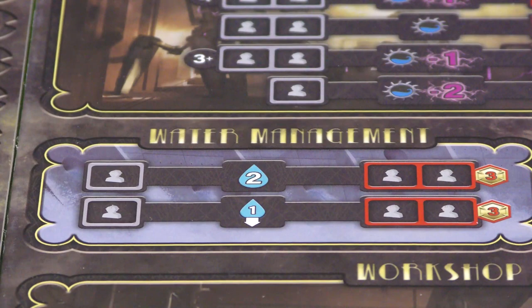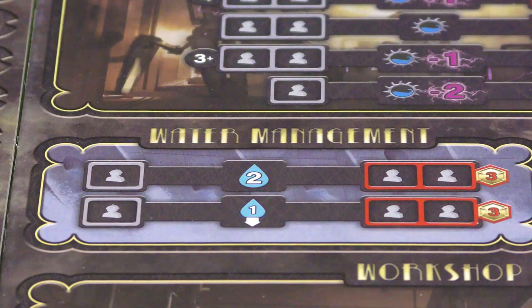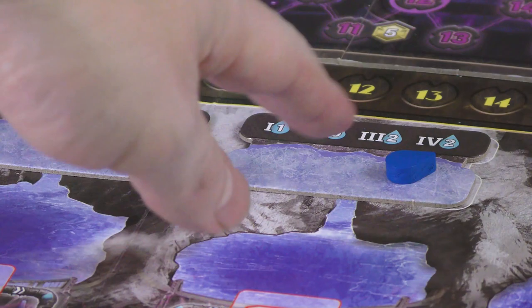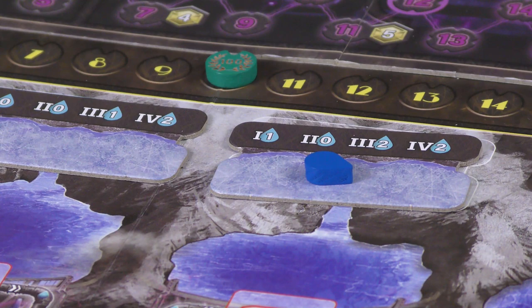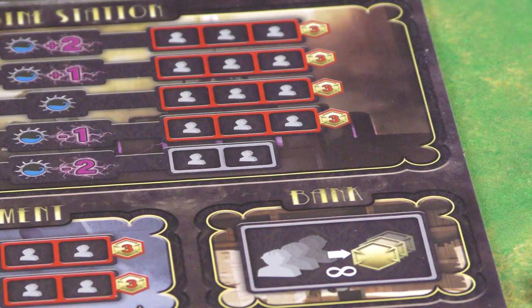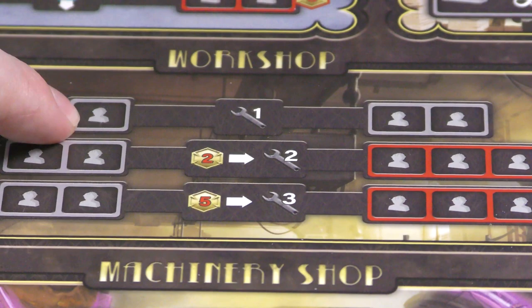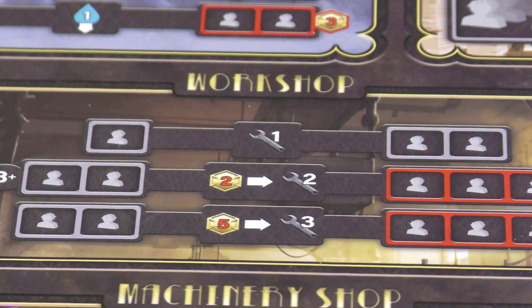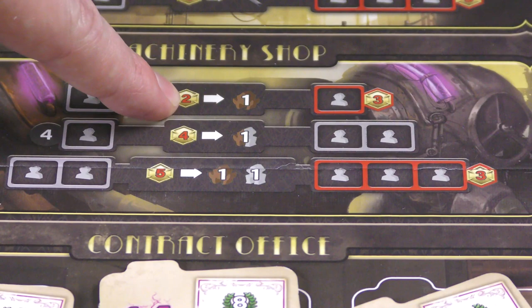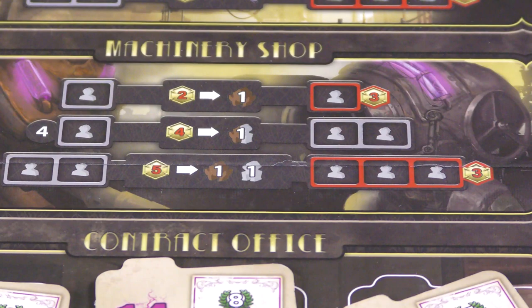Back on the main board: one action lets you add two water to the head streams — same tile or split. Another lets you add a new head tile and push water down. Any water stored at the head streams during the round falls down at round end and gets caught by dams. There's an unlimited spot where you place one worker per buck you want. Another spot lets you rotate the wheel — one worker for one rotation, or spend more workers and money for multiple rotations. You can also acquire brown or gray workers for two bucks each, or one of each for a bit more.